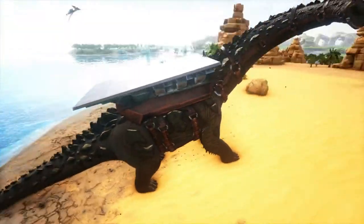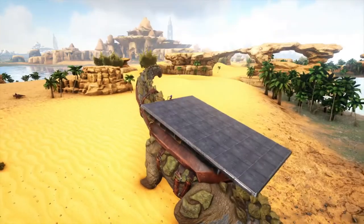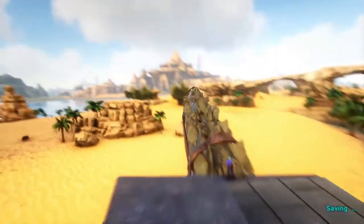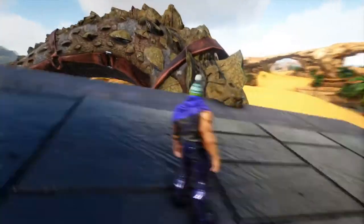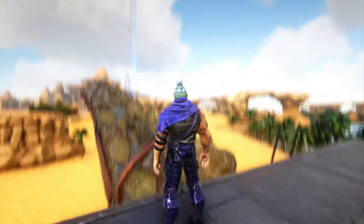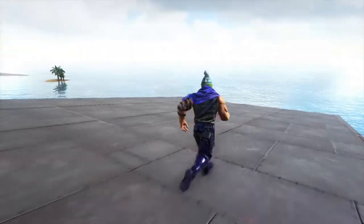So there's a titanosaur and his platform saddle. I forgot how big he was. He's extremely slow, but look at this real estate here — holy crap! I think he just killed a dodo.